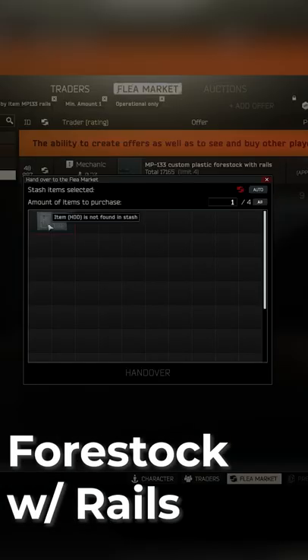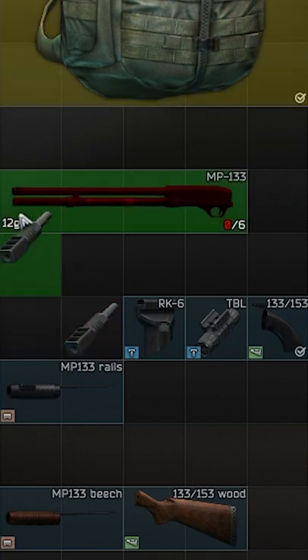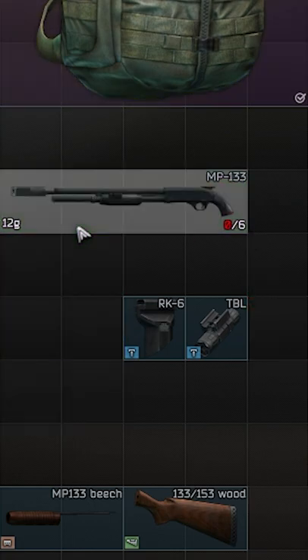And lastly, you will need to barter for this custom stock or wait until Jaeger Level 2 to buy it. Now just apply all these parts to your shotgun and you will be able to turn in the task.